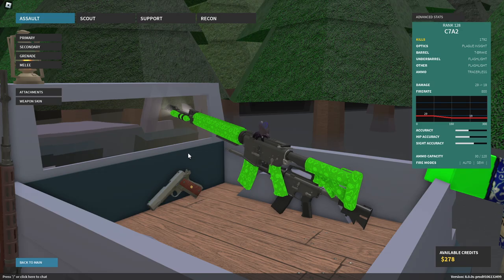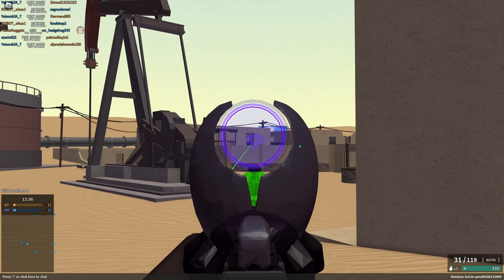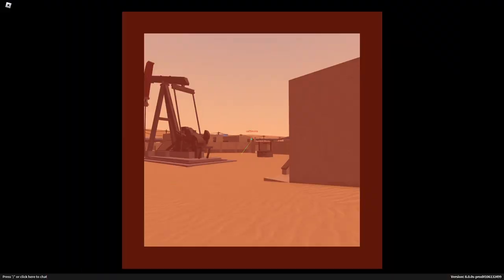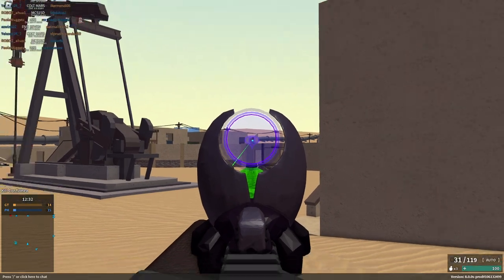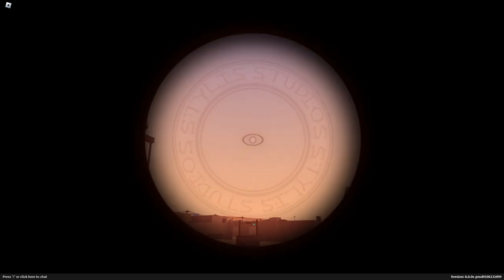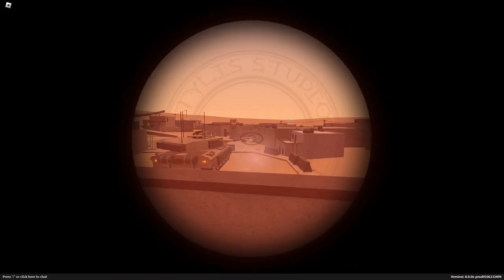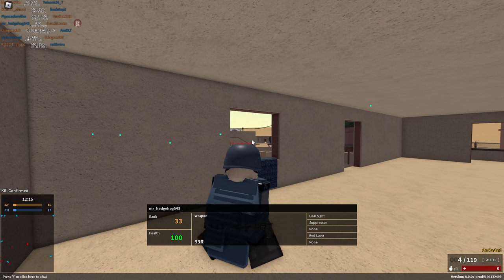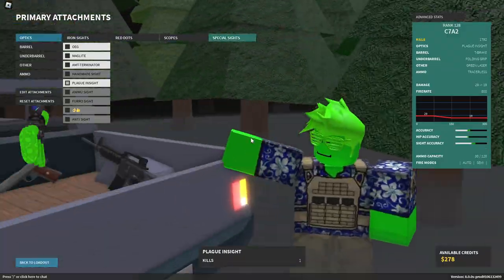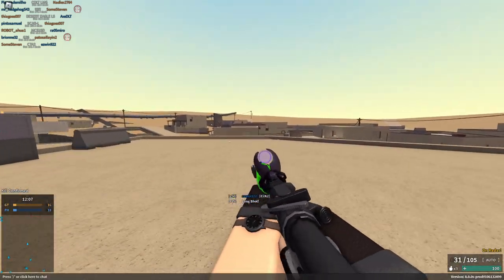But what if I told you that this is actually a scope? So if you're aiming down the sight and you press your Alt-Aim key, which is T, you'll see that you zoom out and it puts you in this scope mode — Stylus Studio or something around it. Very funny, very silly. But now what's the point of having that? You literally have zero recoil. It's literally zero recoil. I don't know why it's like that — it's just weird.